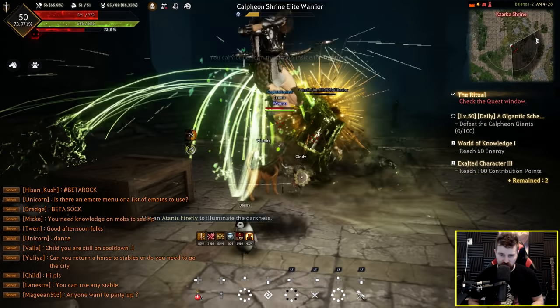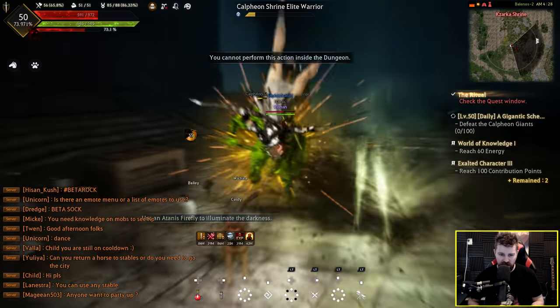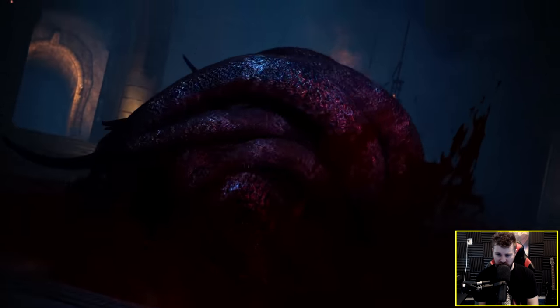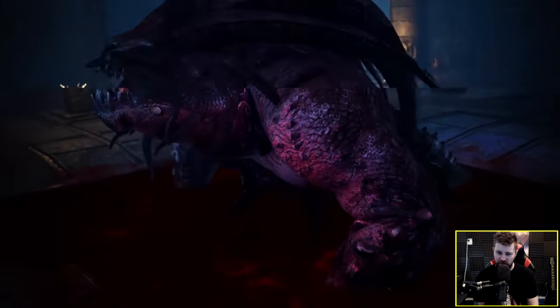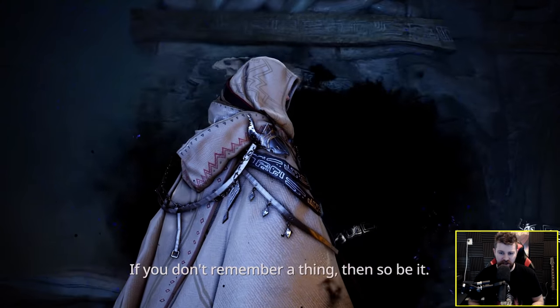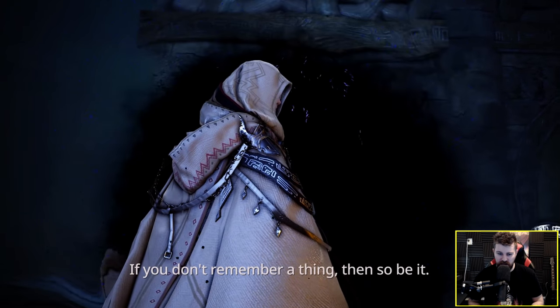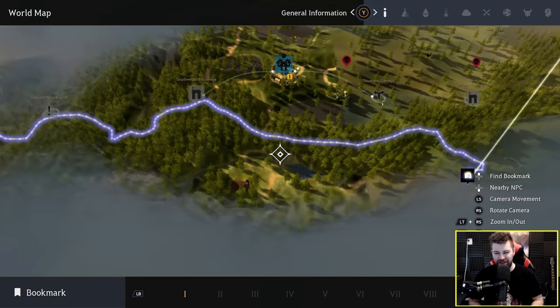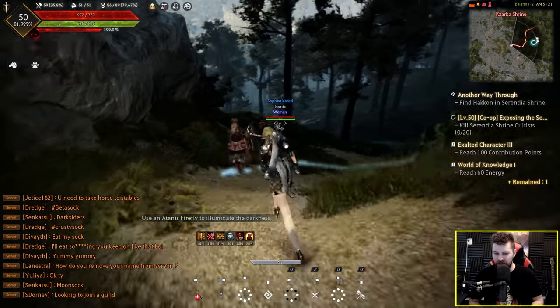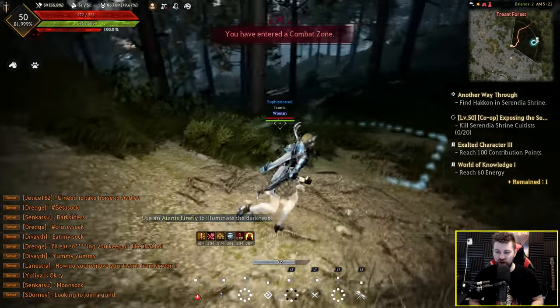Oh no, I can't even use my potions — you cannot perform this action inside the dungeon. Got a little cutscene. I've never seen this before — just giving Zarka the old look. This is the woman from the intro cutscene — the sexy accent. Now we have to go to Serendia Shrine. I guess I'll go make myself a cup of tea whilst I auto-path, because this is a long run — a solid 10 to 15 minute run.